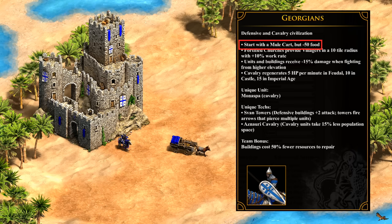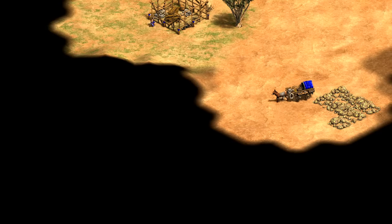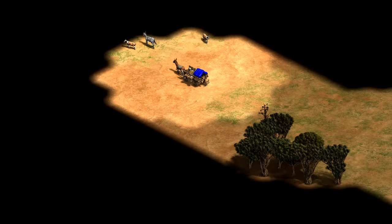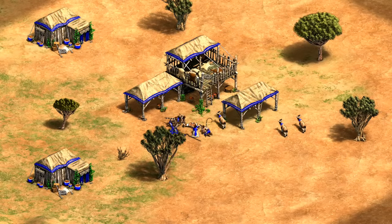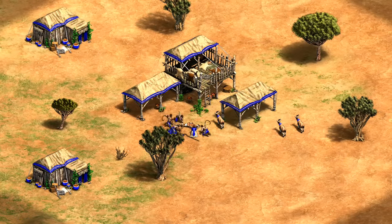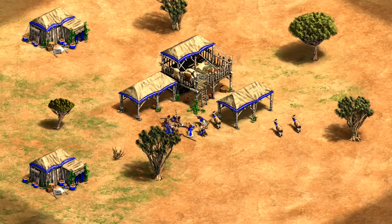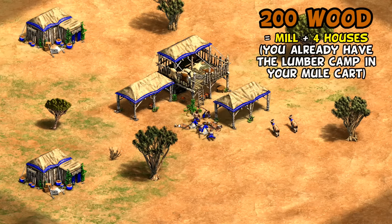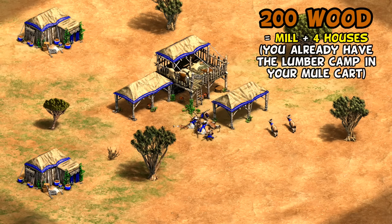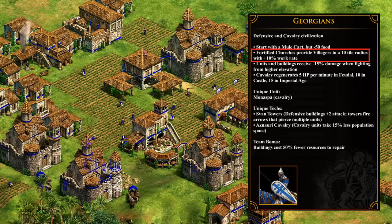On the other side, Georgians start with a mule cart for free, though they lack 50 food from their starting resources. This is kind of a bad trade initially, as you don't really need a mule cart right away. It does have some scouting potential if you can manage effectively two scouts, though keep in mind it can't directly convert sheep it passes. Lacking that 50 starting food means you have to force drop-off shepherds to sustain villagers, and I'd recommend putting extra villagers on food early or luring a quick boar.